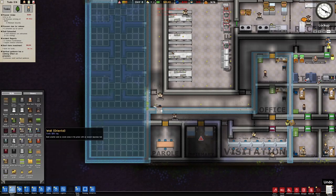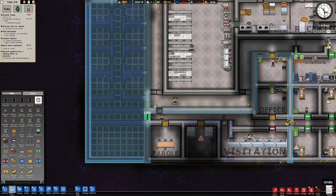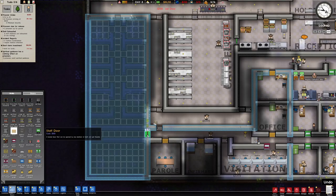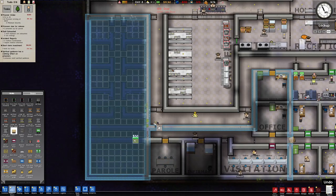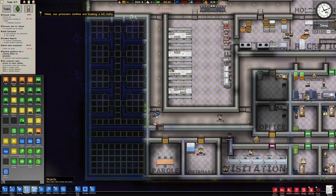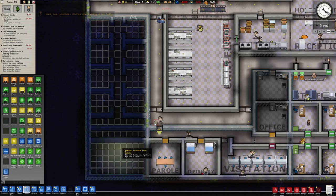We'll add a staff door there, a jail door there, and a general door here. What's our size requirement for the chapel? We need six by six — which is actually going to be a problem because this does not meet that requirement.